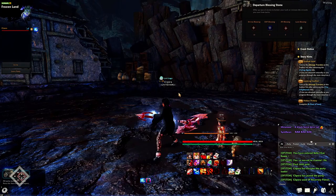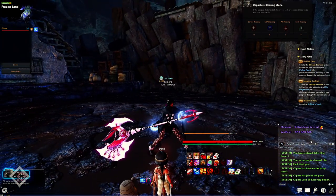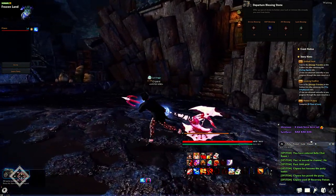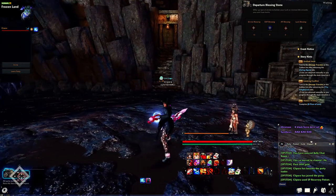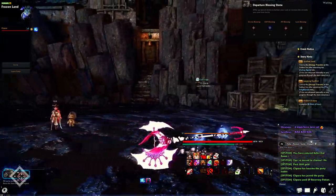Continuing with the dodge cancel: you can cancel the animation of your dodge with a left-click, just like Grimden and many other characters can do. As soon as you dodge, use your left-click and you can go in any direction.